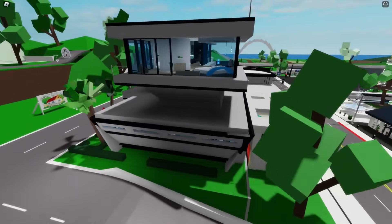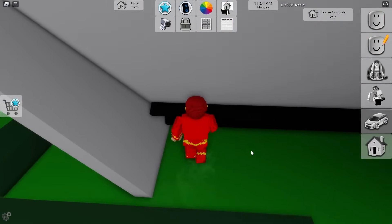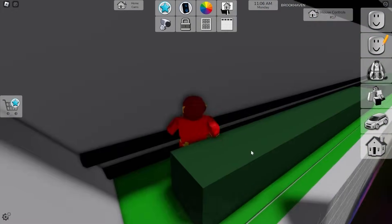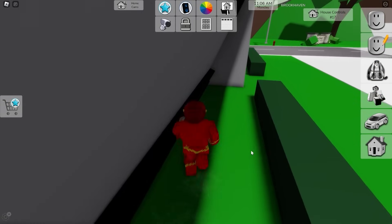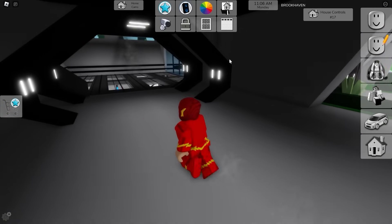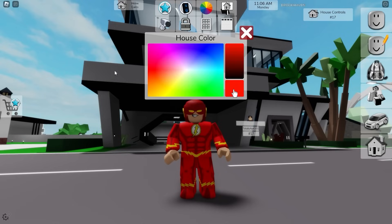Looking around the exterior — is there anything abnormal, a secret entrance outside? Sometimes in houses there are secret places outside where you can drop down and gain access to a secret entryway. I don't see anything right away, but worth checking. Everything looks clear. You can open the garage by pressing the button, and you can name the house — we'll call it Flash's Hideout.